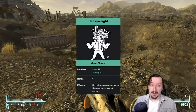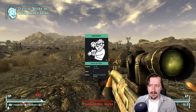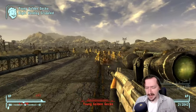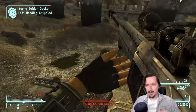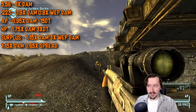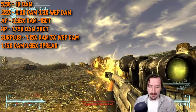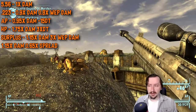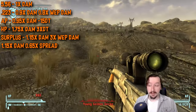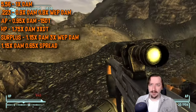Main perks for the Bozar: Heavyweight cuts it from 15 to 7.5 weight. You can also stack VATS perks like Math Wrath or Action Boy/Action Girl for good value. For ammo: standard 5.56 is very common. The .223 round does 10% less damage but breaks your weapon 20% slower — actually tempting for a rare weapon you can't fix easily. Armor-piercing rounds do 5% less damage but punch through 15 armor — really good. Hollow point rounds give 75% more damage but triple enemy armor, so only good against soft targets. Surplus rounds give 15% more damage but break three times faster — not recommended for full auto.